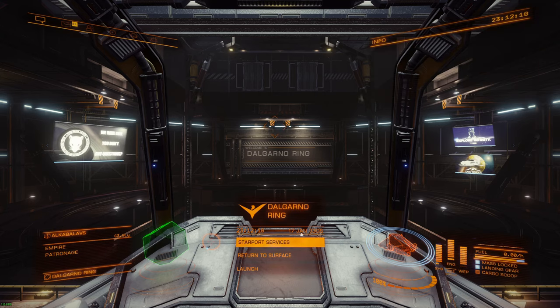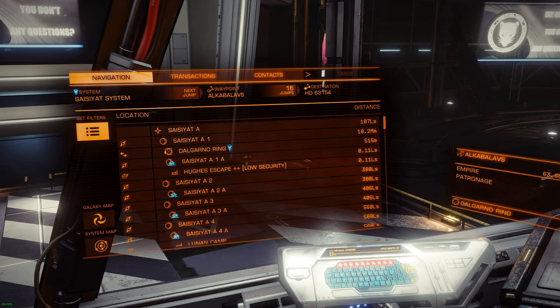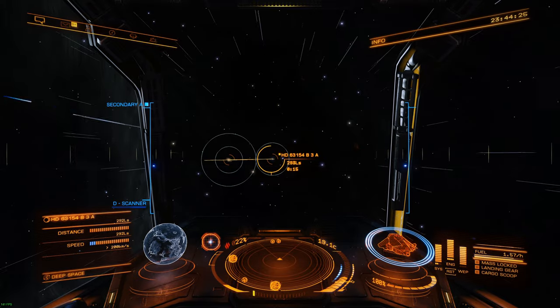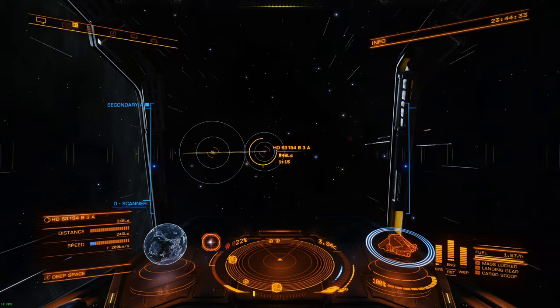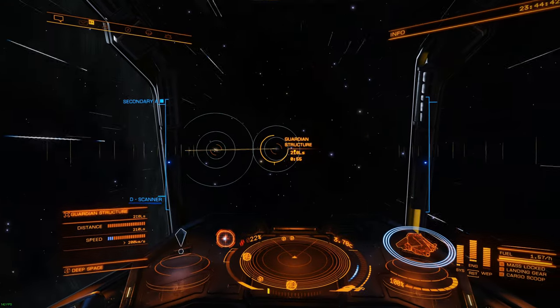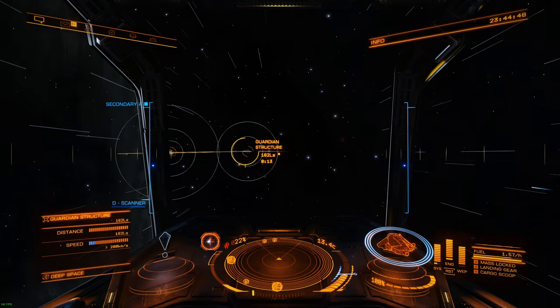For you it's gonna take a few seconds and for me quite more. It's 60 jumps — if you get a decent ship it's very manageable. Time for the time skip. Alright, we're back and we're pretty close to B3A. Before going on the planet, look in the navigation tab — when you get close enough you'll see Guardian Structure, so you can lock that as your destination and know you're in the right place.